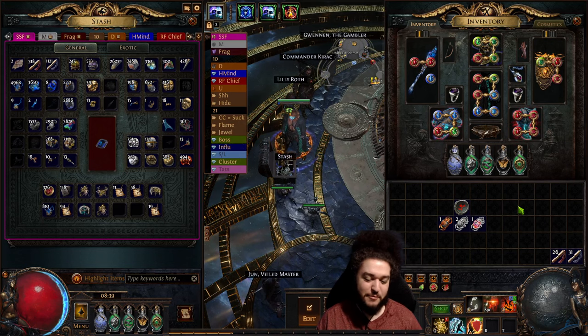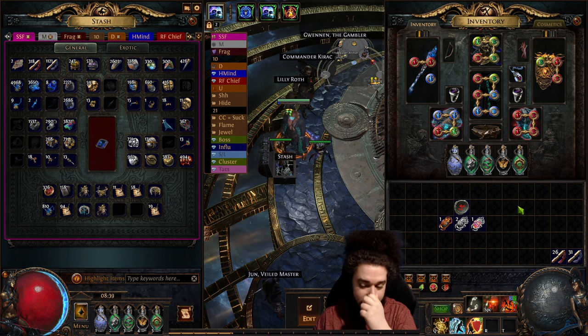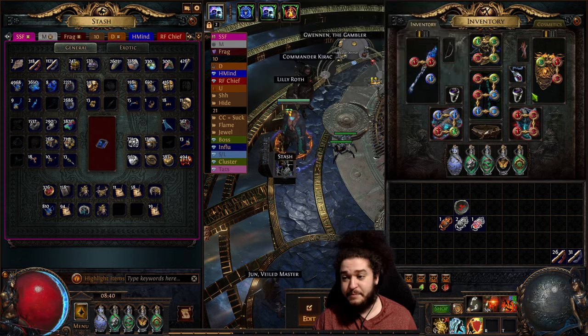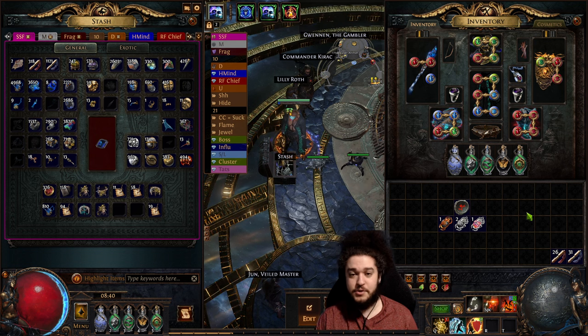Hello and welcome everybody, good morning. I've been playing in SSF for quite a bit and I wanted to help you guys out because I've been getting a ton of questions on essentially how to find your Cloak of Flame and your Rise of the Phoenix in SSF, and more so just an abundance of unique items.